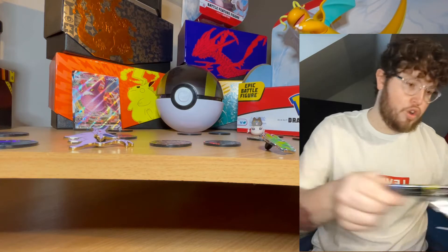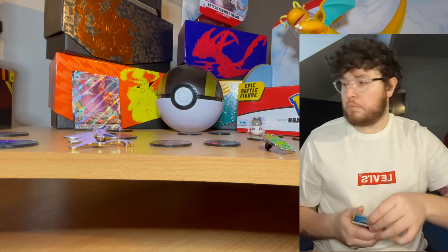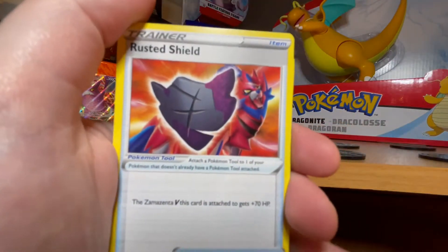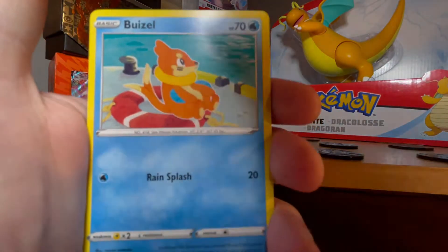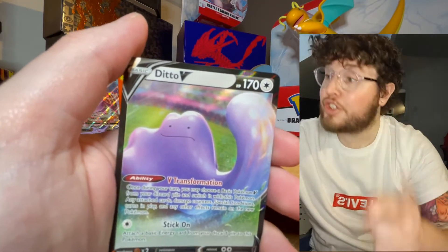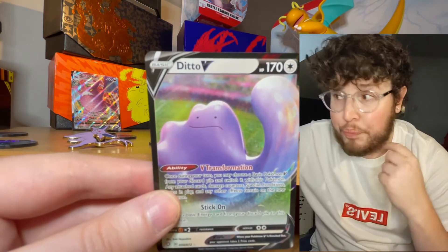Next we do the Dragapult pack — a Pokemon that a lot of people seem to love. I always find he was a little bit of a weird design, not a bad one, just a real design the way he shoots his younglings out. We've got another water energy — hopefully that's an omen for a rare card at the end. I've had quite a few of the Rusted Swords but I don't think I've had the Rusted Shield yet. We've got Rookidee, Yanma, Trapinch, and Yanma again as the hollow.